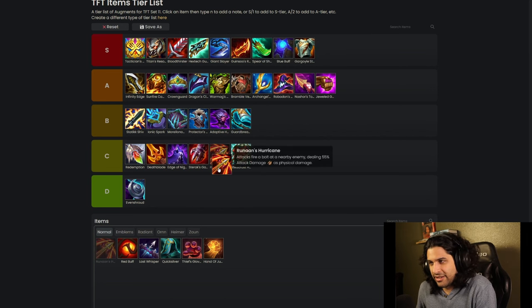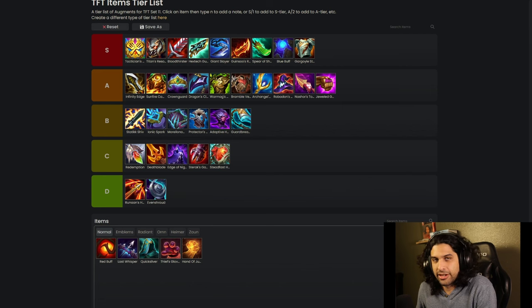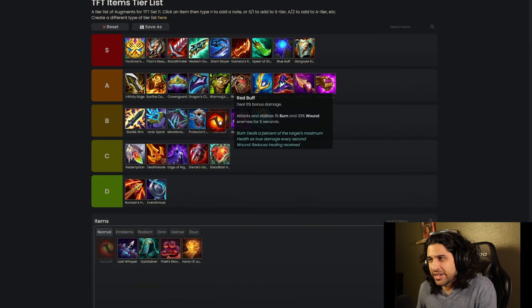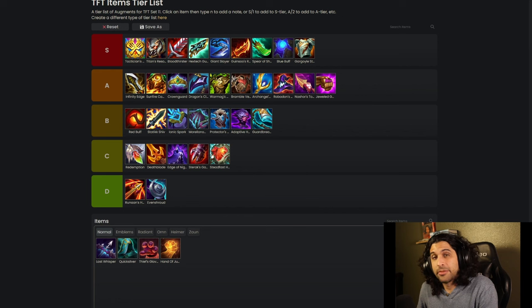Runaan's Hurricane — I never build this, I think it's pretty bad. If you guys know what you build this on to make it good then let me know. Red Buff has been nerfed a million times, though attack speed is still pretty good, so it gets top of B tier for me.